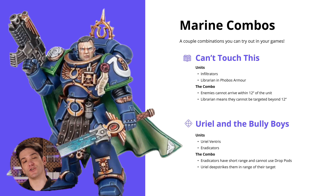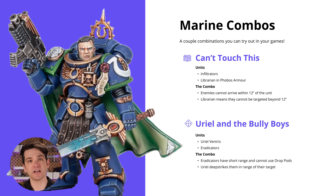On the aggressive side, take a look at Uriel and the Bully Boys. This Space Marine captain — sporting the worst haircut in all of 40k — has an amazing ability allowing you to deep strike another unit within your army. Eradicators are great at killing monsters and vehicles but have an inherent problem: they're only 18 inch range on slow-moving bodies. However, deep striking them gets around that main problem entirely and sets up an absolutely amazing delivery platform for these powerful weapons.